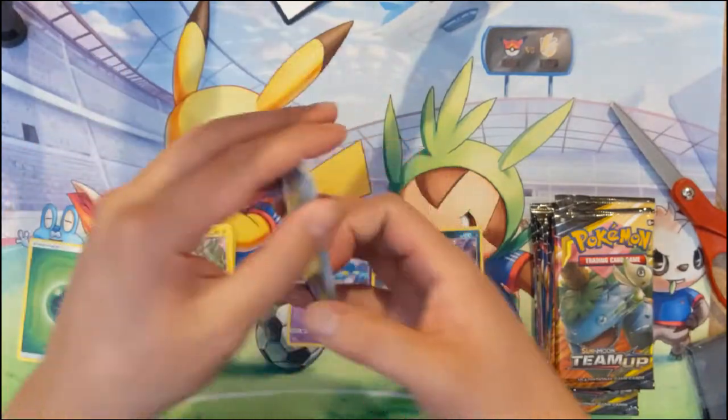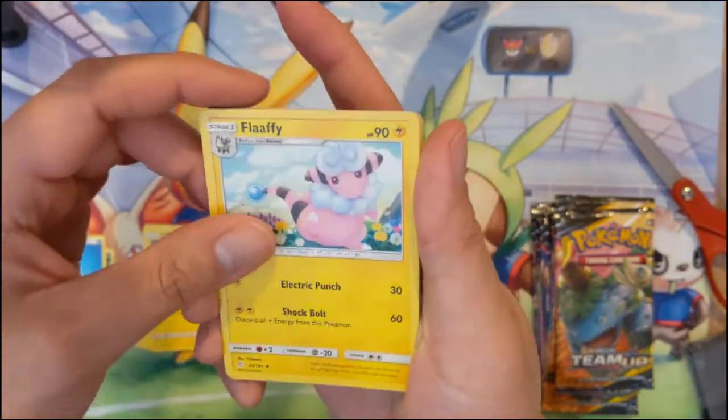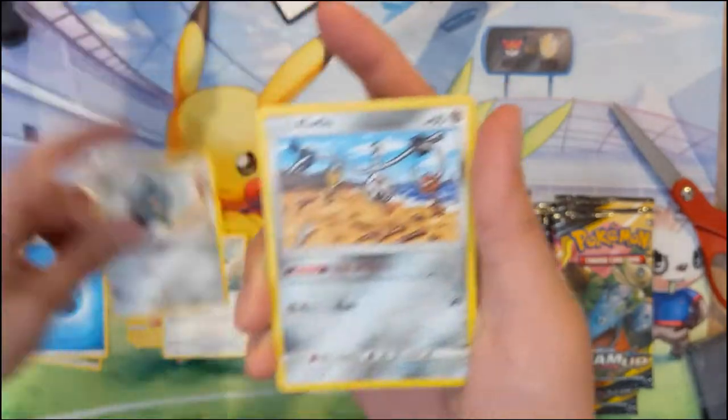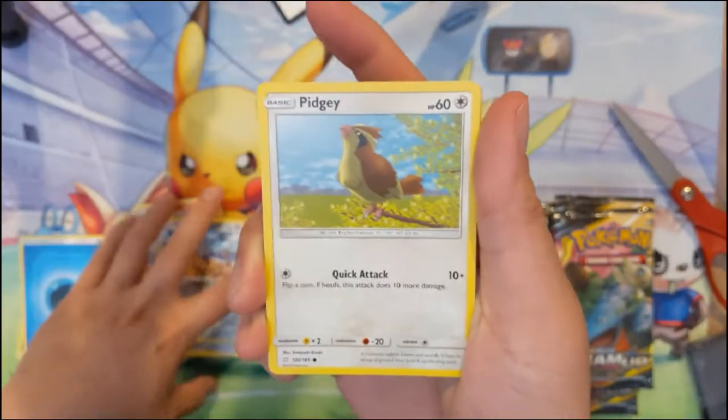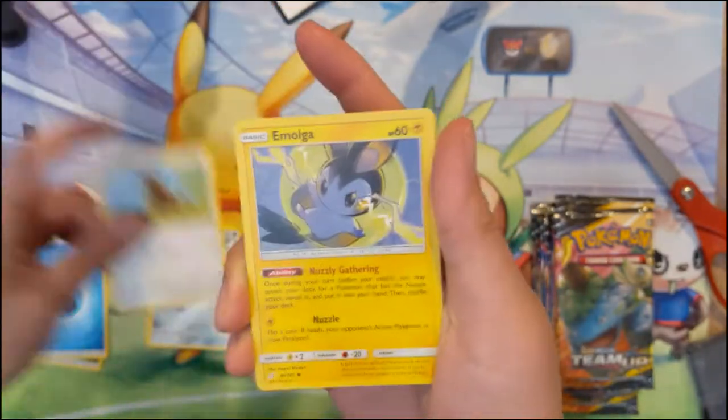I'm waiting for some new product to come in — I have some Melmetal boxes coming in as well as some new Team Up tins. It's kind of one for each of the Team Up cards, although I don't think there was a Gengar one, so I got like the Venusaur one.